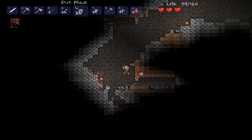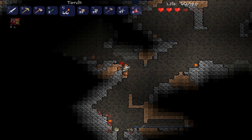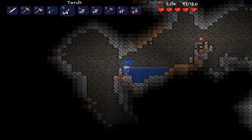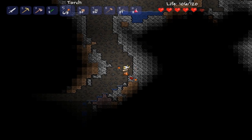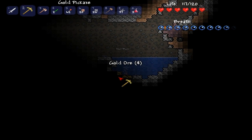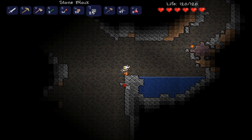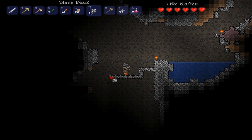I killed that annoying thing. I'm going to quickly look at what's up in this room because I saw clay pots and there might be something I need. Turns out there's a room, so that's good. I don't go for copper anymore — I really don't need it. This looks like a cool tunnel and there's some gold down here which I need, because I made a gold pickaxe so I'm mining a lot faster and I'm really happy about that.